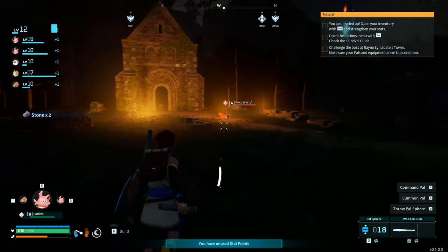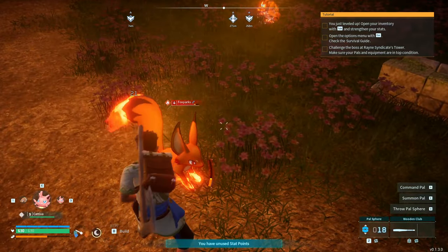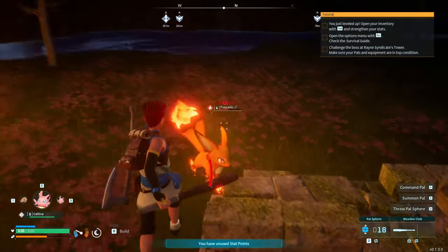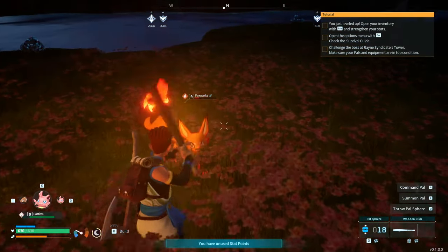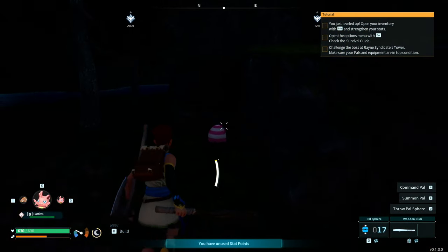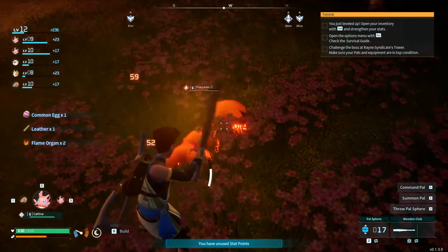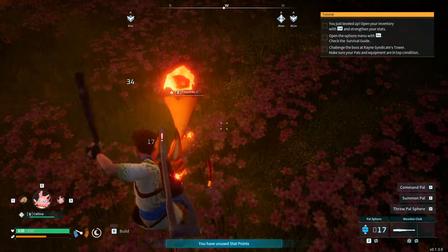There are a couple of Fox Sparks lying down. This one's level 4, so we'll take it out while it's sleeping. That only took out our shield, it didn't actually hurt us. 82% capture chance. There's an egg down here too. We're not getting the power fluids we actually need from these, but we can also go to the village shop and buy them from merchants if needed.